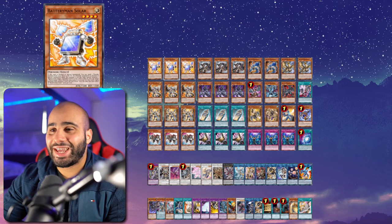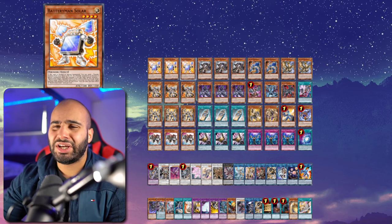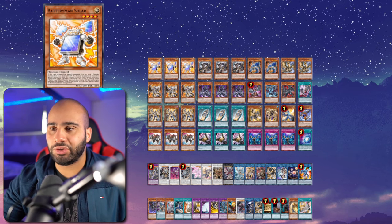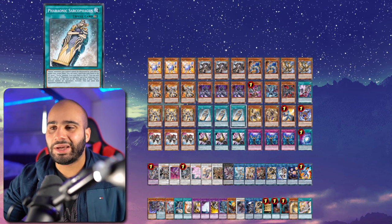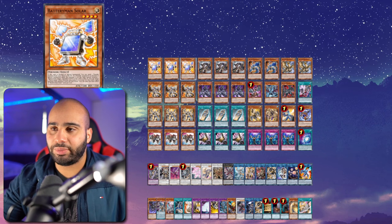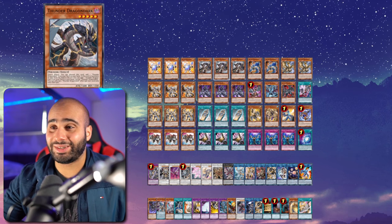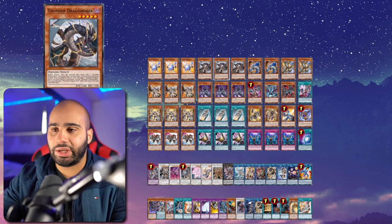For the deck list — friendly reminder to smash the like and subscribe button. The best card in the main deck is Battery Man Solar. You can also play Armageddon Knight and Dark Grepher stuff, but I don't recommend it because then you have too many normal summons and too many cards that do the same thing. Battery Man Solar is objectively better than all of them, so you might as well just rely on Solar as your only normal summon. You either draw this card or you live off of Zombie Vampire — you're playing three Imsety with three Sarcophagus, so the odds of seeing this card are relatively high. But worst case you can always play without it. This is essentially a Bestial-Horus-Thunder Dragon deck.